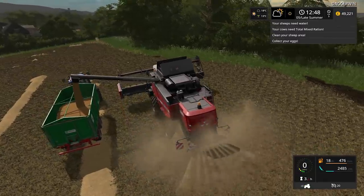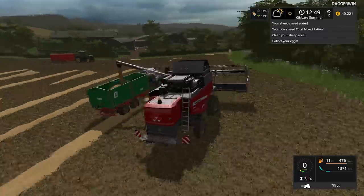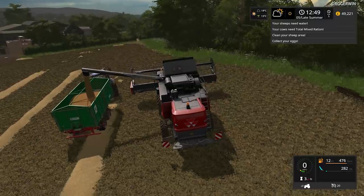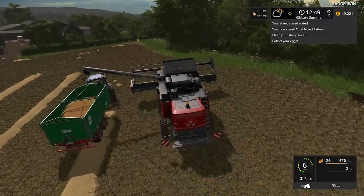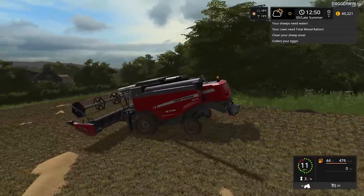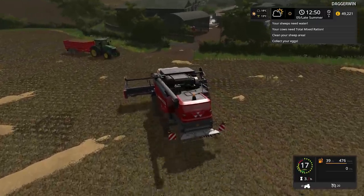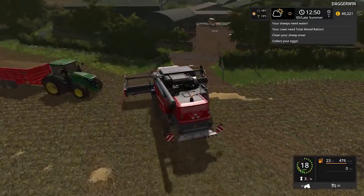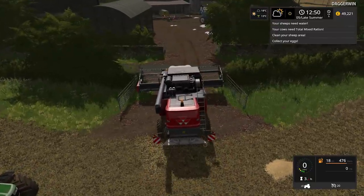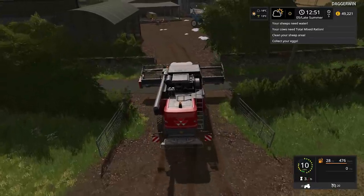We'll turn this off and as soon as it's finished unloading, we'll fold it all up and take it back to the yard. The header will fold up as well. And then we've just got to squeeze through this gate, which isn't exactly easy. As the crop is now harvested, we could have brought the trailer back through, which might still be a good idea.